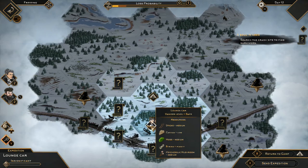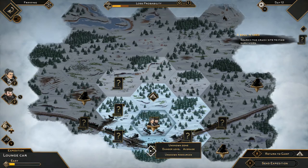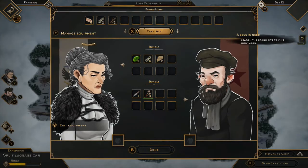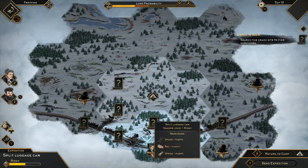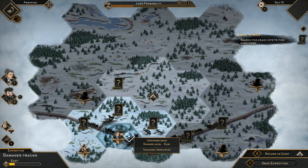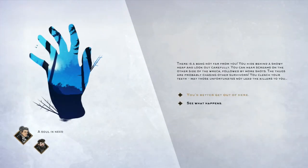From here, you're going to need to send out an expedition. I decided to bring two people — I would recommend you do the same. You just need to search all of these question mark tiles until you find the person. Since this game uses a lot of RNG, you may or may not find the person on the same tile as me, so just keep that in mind. Make sure that you search multiple tiles until you find the person, and then this event should pop up for 'A Soul in Need.'